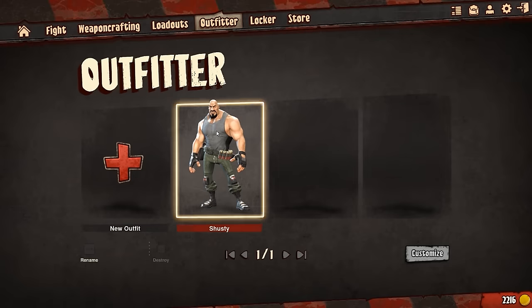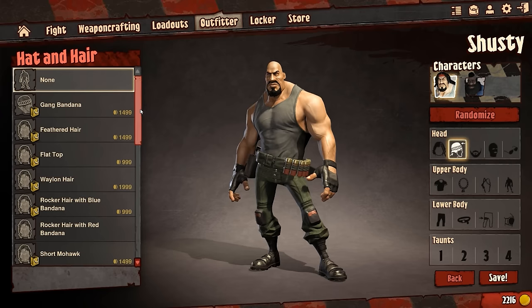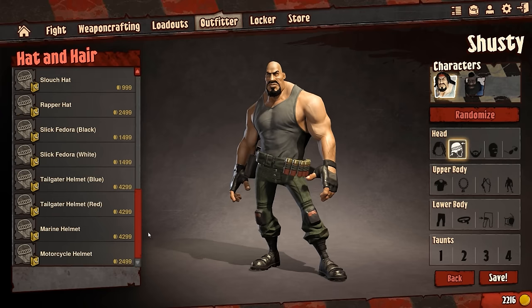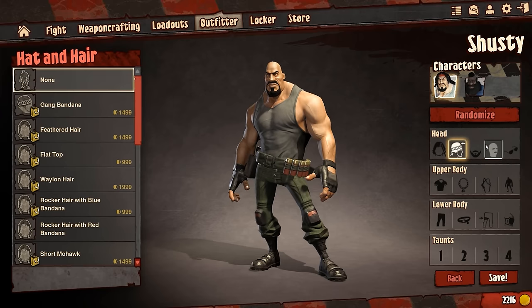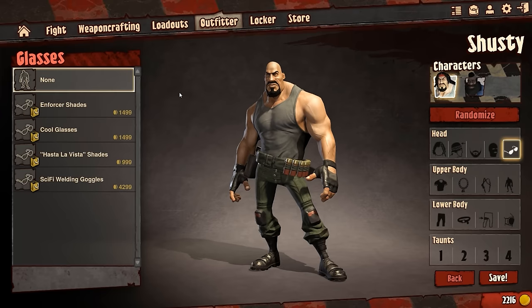If you go to the outfitter and customize your character, there is an insane amount of stuff you can change. You're going to spend a lot of money if you choose to, but there are tons of options — your hat and hair, facial hair, facial mask, face mask, and glasses. It's all about customization with this game.